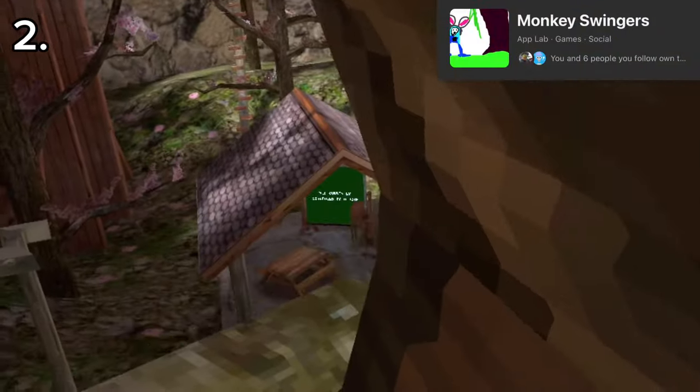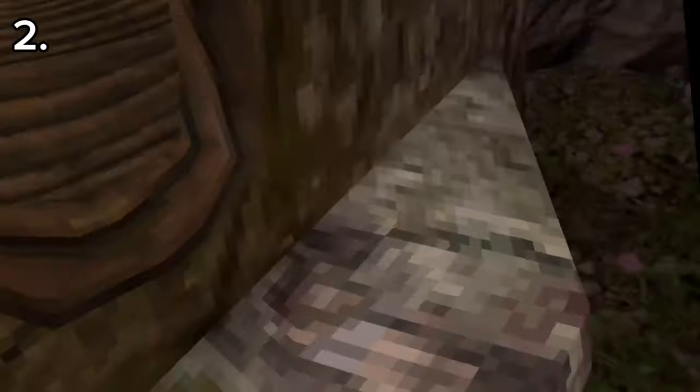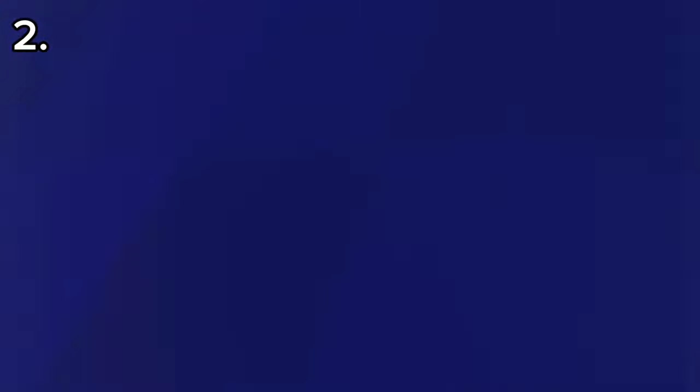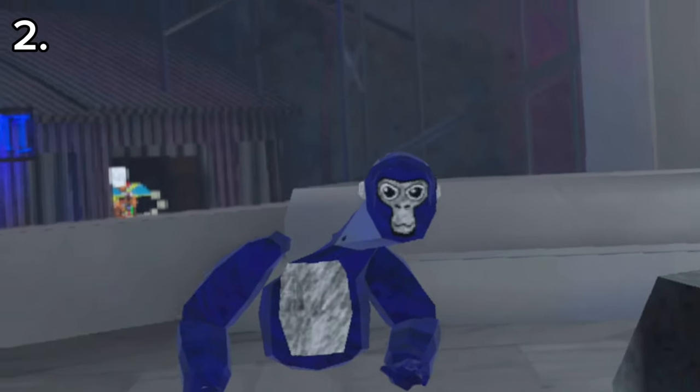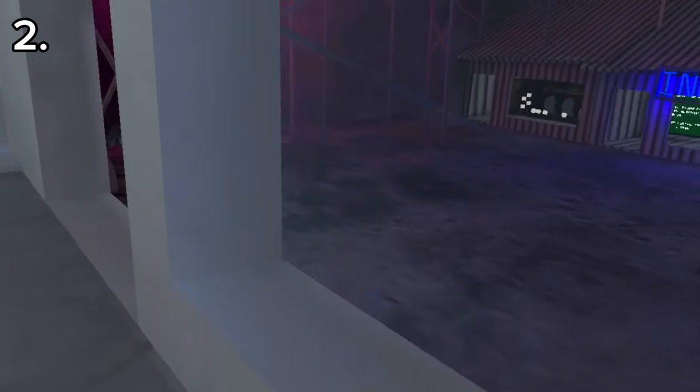This one is called Monkey Swingers, and it's pretty much just like normal Gorilla Tag. It's got this mirror right here too. The head is a little bit buggy as you can see — why is my neck cracking? What is wrong with my head? It's all the way over here. This game is a little bit buggy, fair warning.